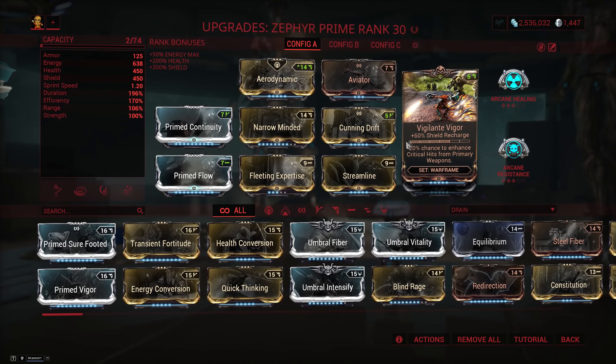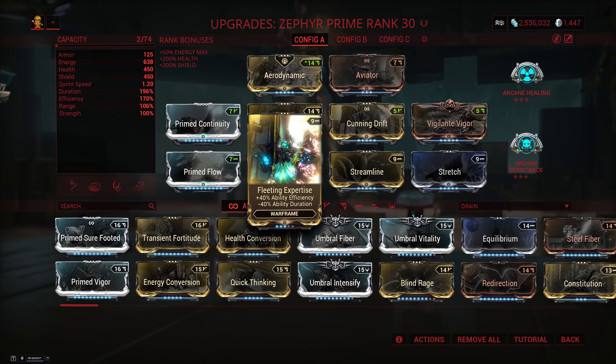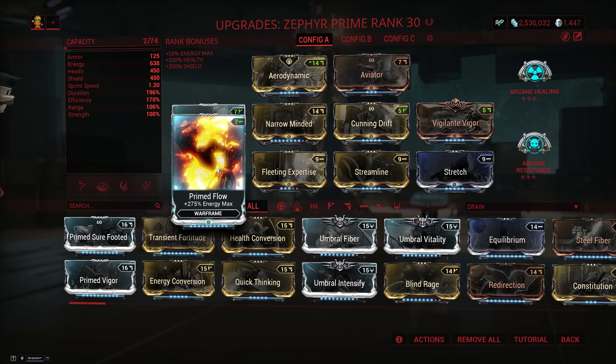After this we want to juice up efficiency, so we're going to run Streamline and Fleeting Expertise. You can either have these two ranks from the top or maxed out — it doesn't make that big of a difference. We top it off with Primed Flow for a massive energy reserve.